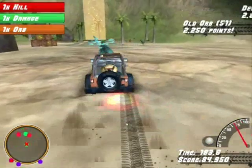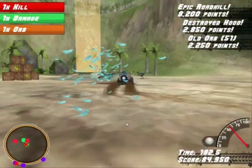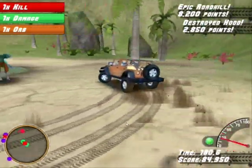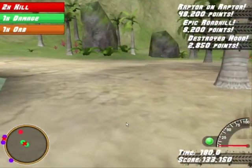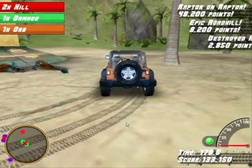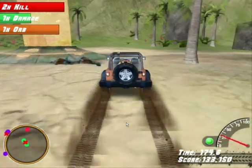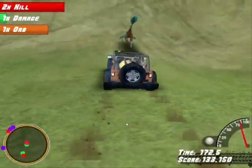So let's boost into this one, and maybe I can fling it inside the teleporter — we'll see if that happens. Not that one. I got raptor on raptor! That means I killed one raptor and then it flew into the other one, killing two of them.